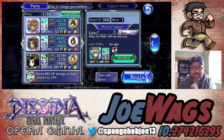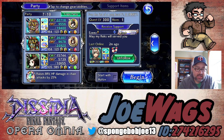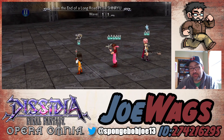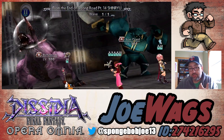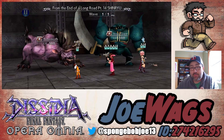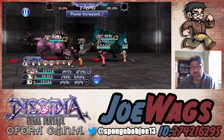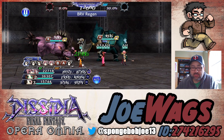Hey guys, thanks for joining me for another Dissidia Final Fantasy Opera Omnia video. Today we're going to do the damage test on Lightning. For this damage test we have to do some things a little bit differently. I can't go into the Bahamut fight because the main way Lightning gets damage is spamming her EX through breaking over and over again. In the Bahamut fight he goes through modes where he can't be broken, so we just can't do that fight. Which is fine because Lightning's more of a single target character anyways.